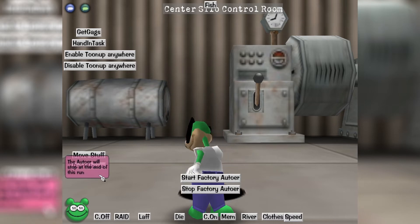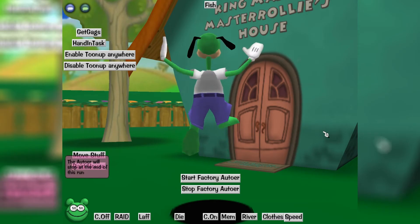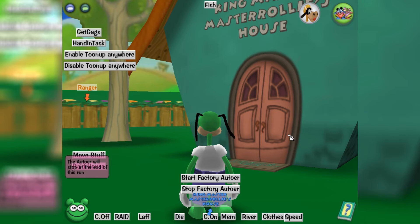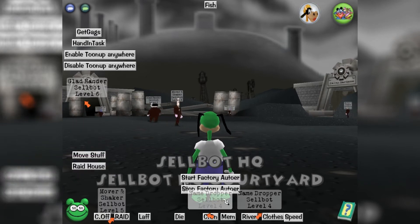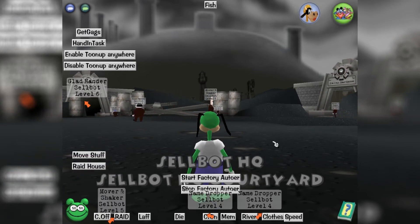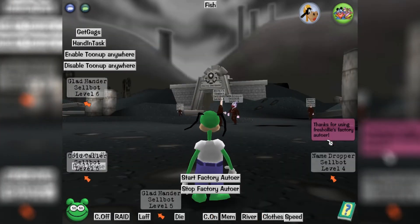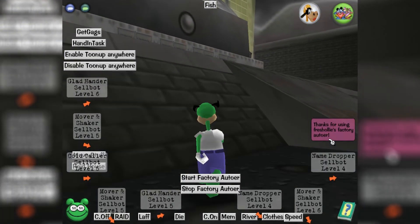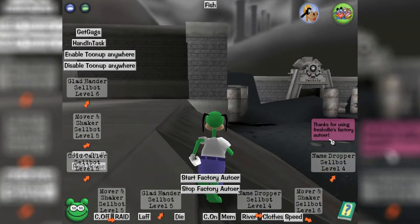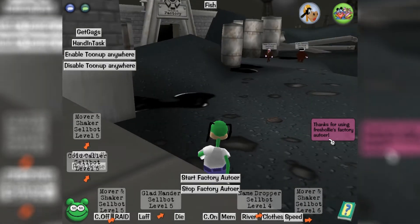Basically, when you press stop, it's gonna say the auto will stop at the end of this run. So even if you're at the start of a run, it just won't go next time — it just won't continue. So now it's gonna come up with a thing saying thanks for using the thing. Thanks for using Fresh Ollie's factory auto. So yeah, that's it. It's perfect. I think that's a good release.